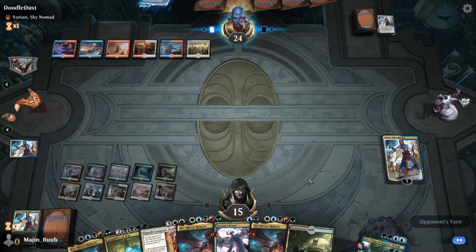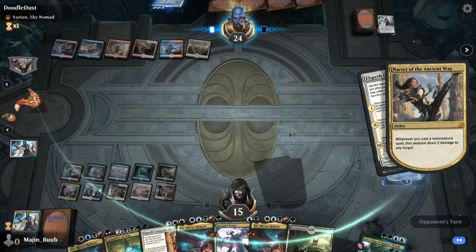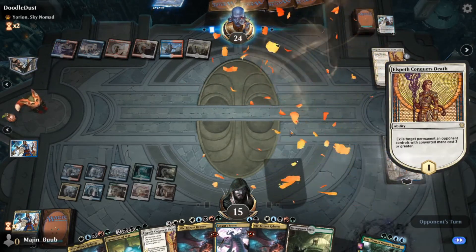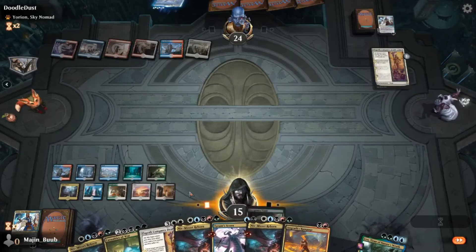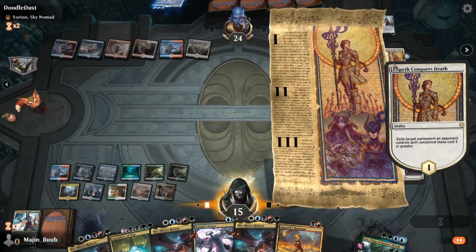But eventually at a certain point, even against counterspell-heavy decks — if you're playing a Simic Flash deck or anything like that — eventually you're going to have to start playing things. You can't just let their hand build up and start discarding cards on your end. I eventually was going to have to stop playing around that, but this is exactly what I wanted to see. I wanted him to Elspeth Conquers Death my Teferi, and then I wanted to Elspeth Conquers Death his Elspeth Conquers Death.